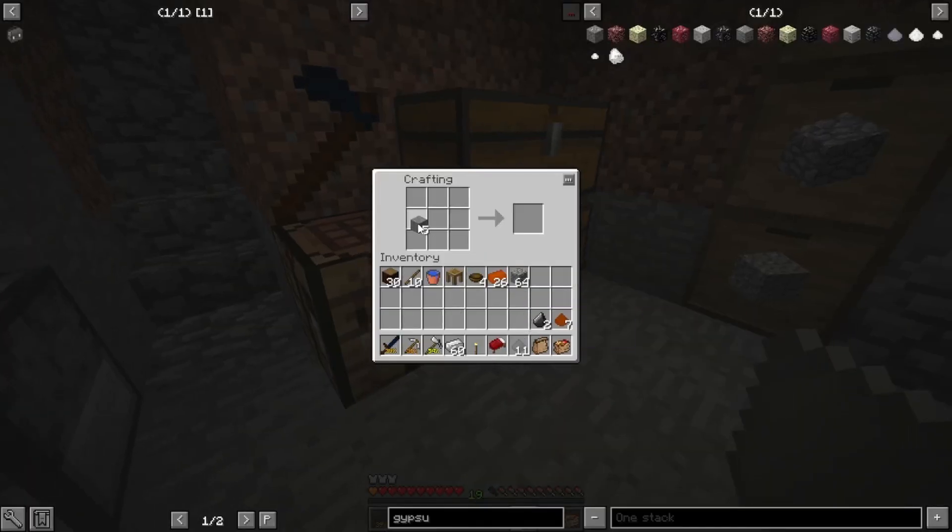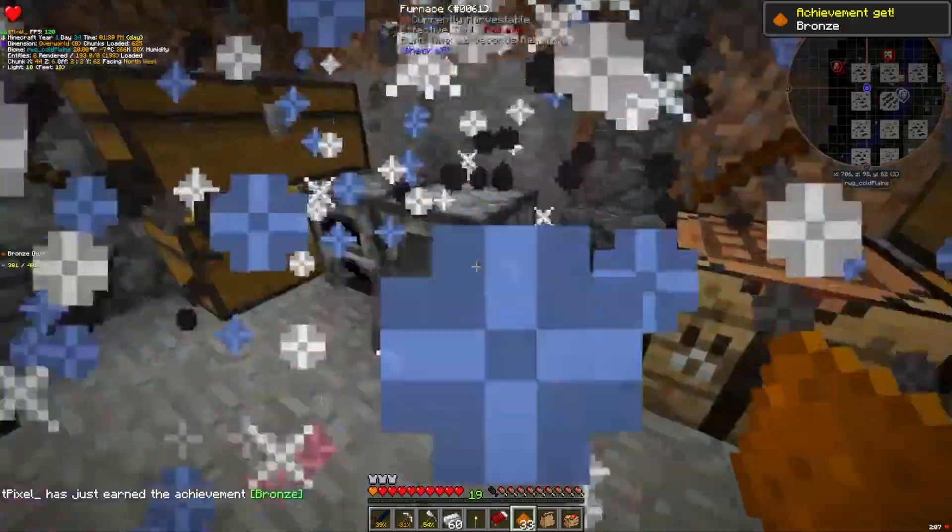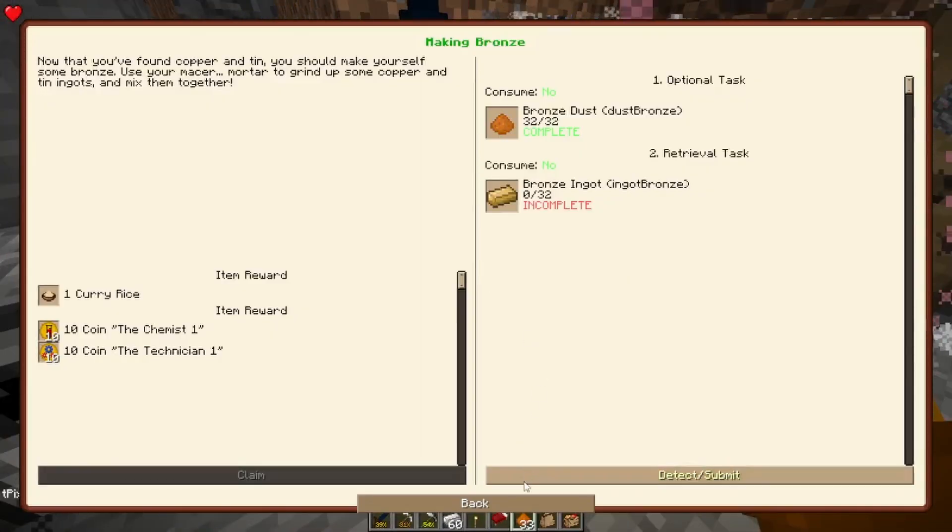We can wait for that for a minute. That like that, and that. Oh, these only craft — I thought they only craft 16 at a time. Alright, cool. There's the bronze dust. Now we do need to wait to smelt the bronze ingots.